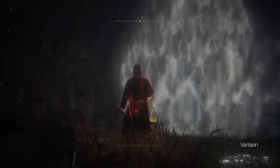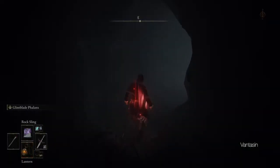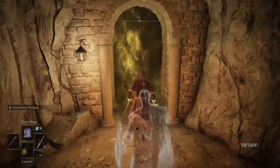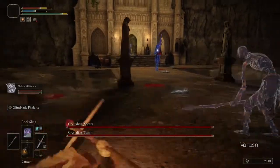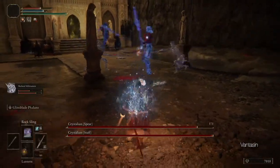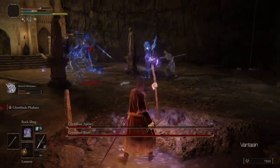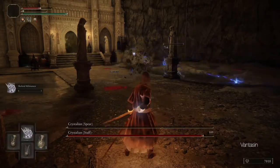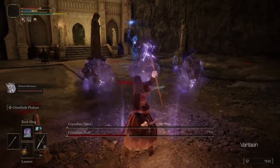With Carian Manor behind us we will need to travel to the Academy Crystal Cave to the east of Cuckoo's Evergaol. We will need a Stonesword Key to access the cave, and upon traveling to the boss room we will need to defeat the Crystalian duo boss. Please note that the Crystalians are quite tanky before we poise break, so until their poise is broken we won't do any meaningful damage. After their poise is broken they are incredibly vulnerable. This is a duo boss so it will be a bit more difficult than the ones we faced before, so we will employ the old reliable tank and spank technique and focus the Crystalians down one at a time.